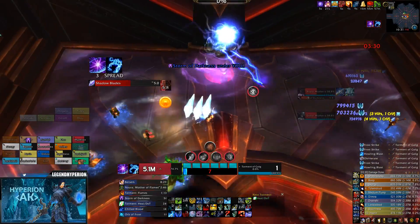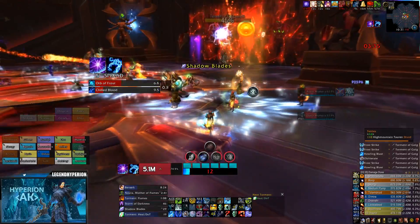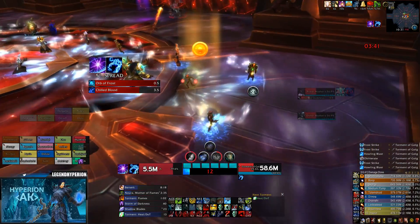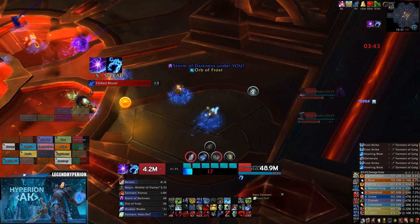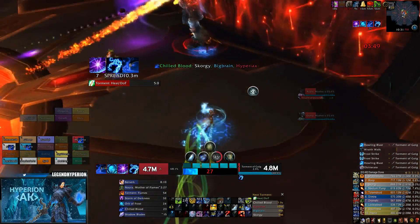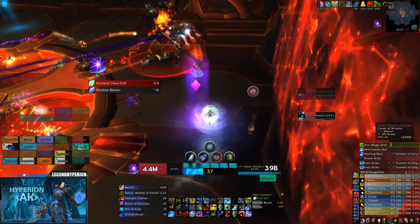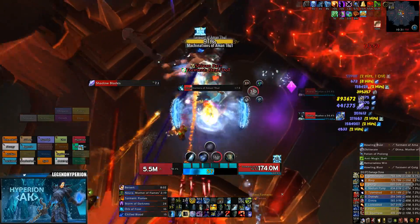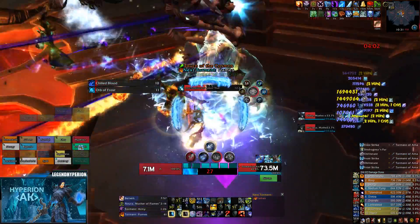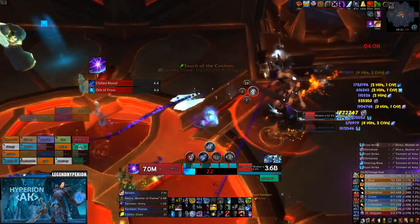Here we have lightning adds and the main tank taunts Asara back, positioning her over at the opposite lightning add so ranged and melee DPS can cleave onto it. I was assigned to the orange add so I was just DPSing that one. Healing adds are about to come out and we position back towards purple. With Asara and Dima down, the tanks don't need to swap, so we second pot, blow our cooldowns, and just blow up the add. You'll see me get the dragon here but it's not in range of the third add and the boss wasn't there, so I only hit two targets with it.